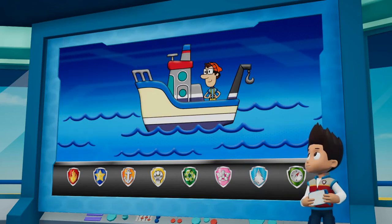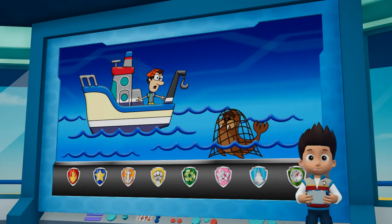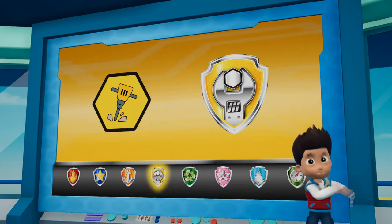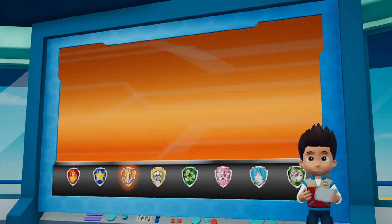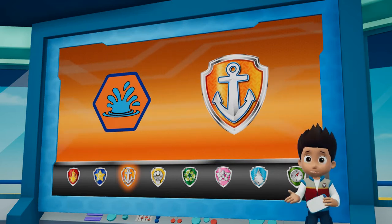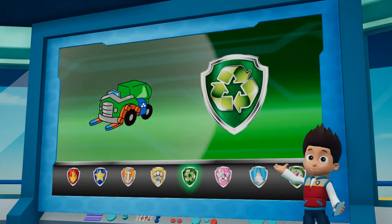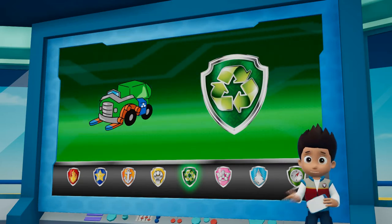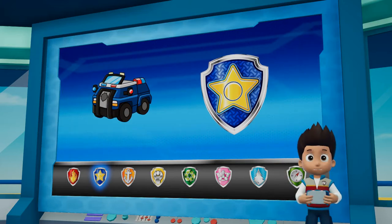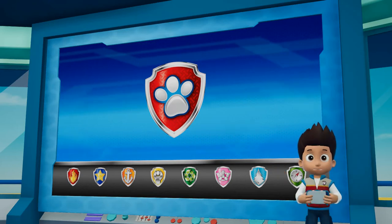We just heard from Captain Turbot. Wally the walrus is tangled in a net. We have to help him. The path is blocked by rocks. Rubble can use his jackhammer to clear the path. Once the path is cleared, Zuma can dive into the water and cut the net to free Wally. Rocky will take his recycling truck and make sure that Rubble can get through. Chase can keep everyone clear using the siren on his police truck. Okay, Paw Patrol, let's rescue Wally the walrus!